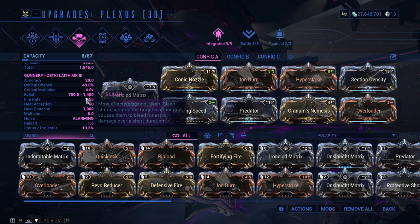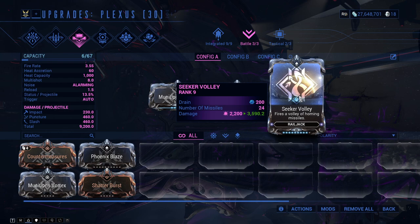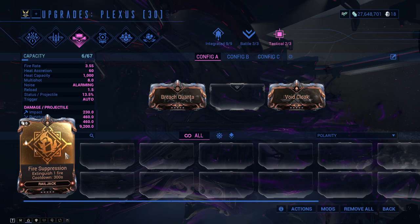These are not mods I necessarily recommend — I'm just showing my own build. For battle abilities, I have Mutation Vortex, Tether, and Seeking Volley. Seeking Volley is actually a really good mod — it fires seeking rockets, which you'll see me use in the gameplay. For Tactical, I have Breach Quanta and Void Cloak.